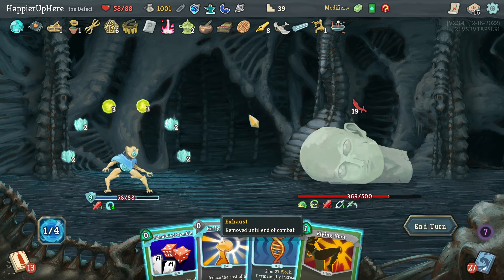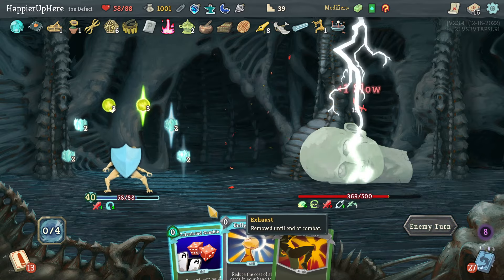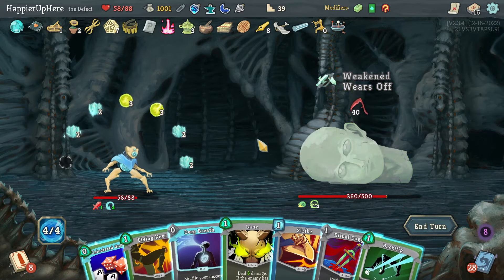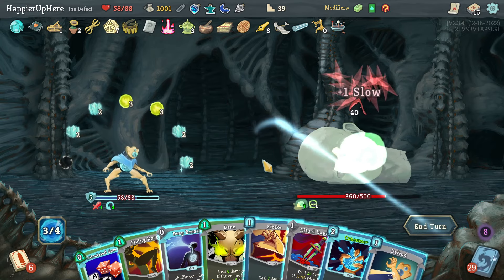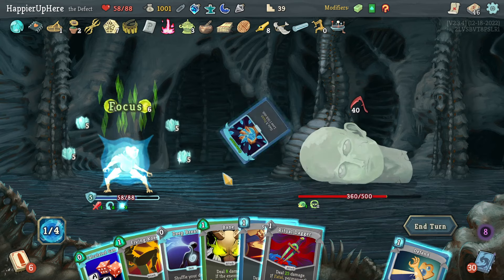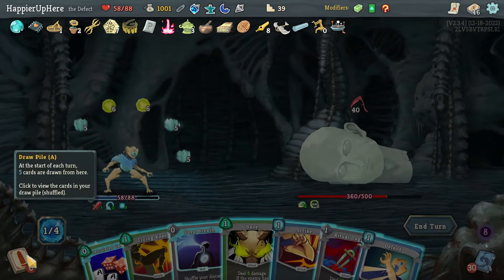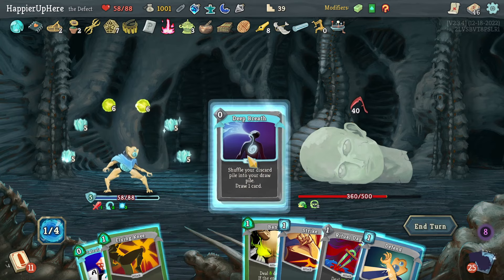Nothing I can do — I have to play Genetic Algorithm. Pen active soon but won't really help here. Ritual Dagger — let's do Backflip, then Consume which is really nice at 25. I need 40 total though. Let's see what Deep Breath gives me, then Calculate Gamble and hope for the best.